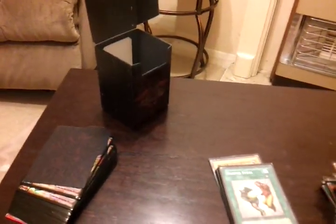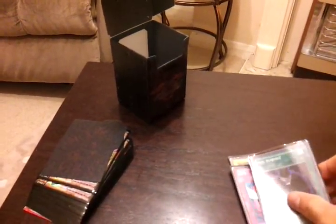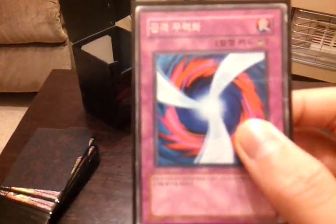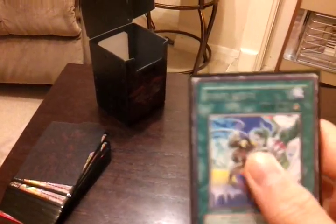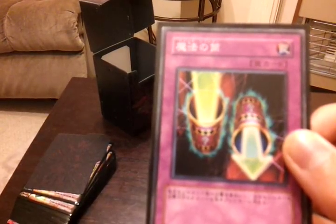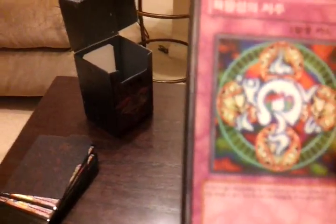Necro Gardener, Dark Catapulter, Super Fusion, Heavy Storm, Card Destruction, Doom Lord, Grand Mole, Snatch Steal, Card Trader, Negate Attack, Oversoul, Future Fusion, Mirage Cylinder.